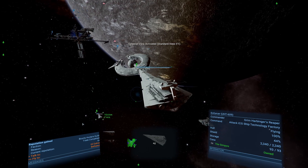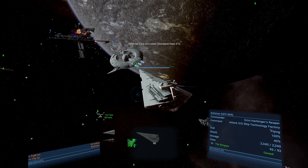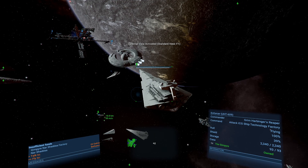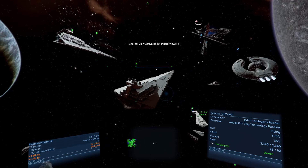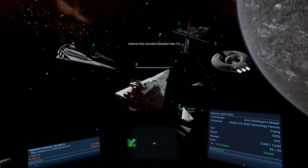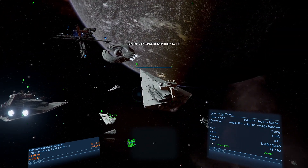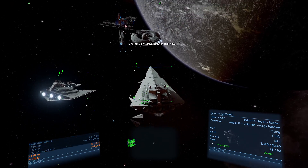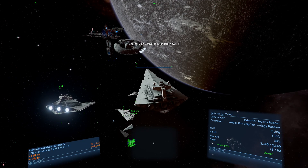Unless you can take out the turrets. Is he still getting hit? Let's see. Not going to happen. Of course he's down. 30%.